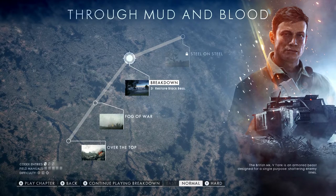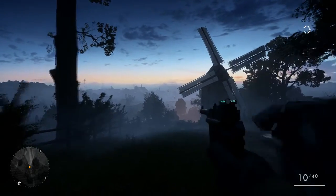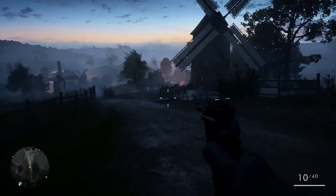You'll need to play the third mission, Breakdown, in the campaign Through Mud and Blood. In this mission you'll need to find replacement spark plugs to fix Black Bess, so head on down the road.